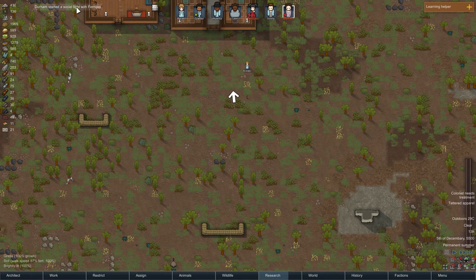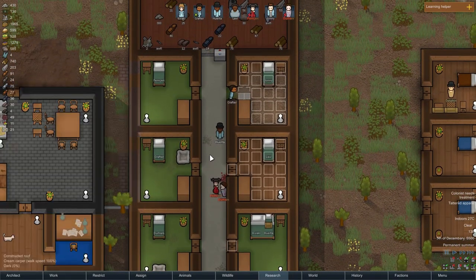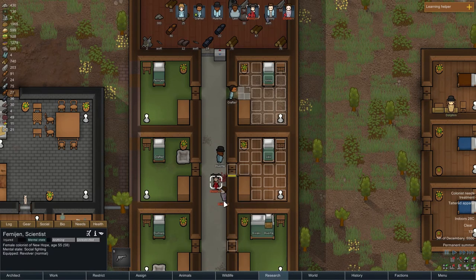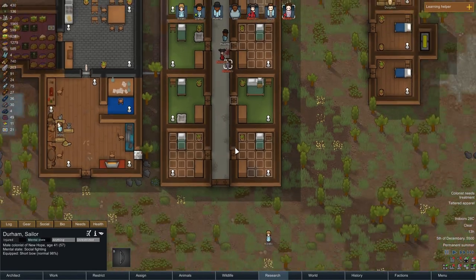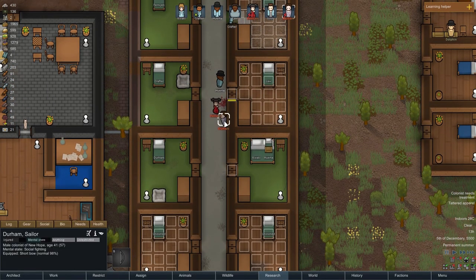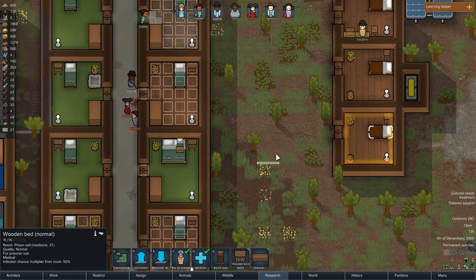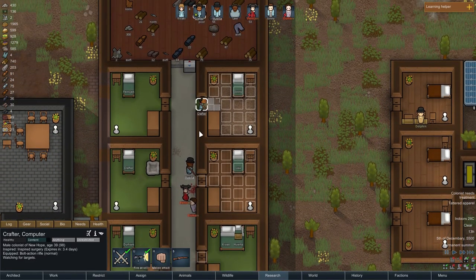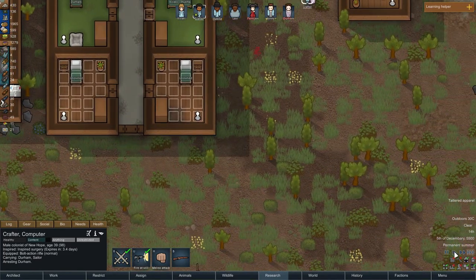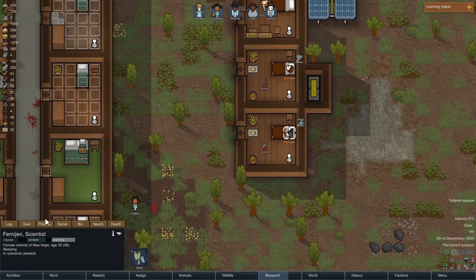Oh no — Durham started a social fight! They're fighting each other. Oh dear! How do we stop a social fight? Set for prisoners — we need to stop this. Arrest Crafter, arrest — we can't have this here. Stop it! What on earth happened here?